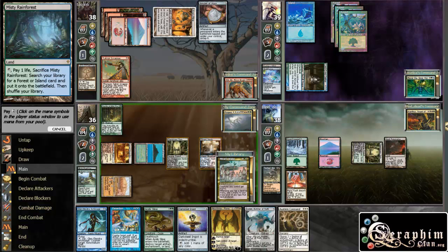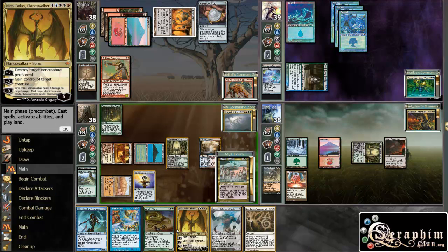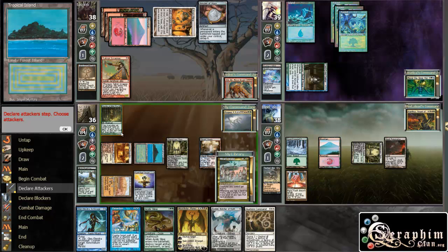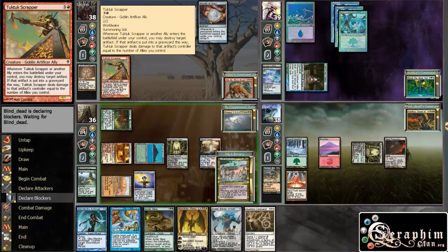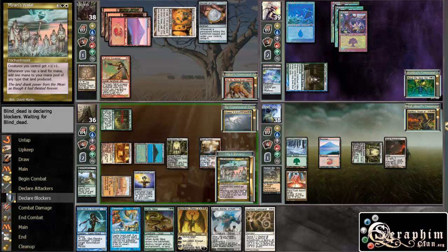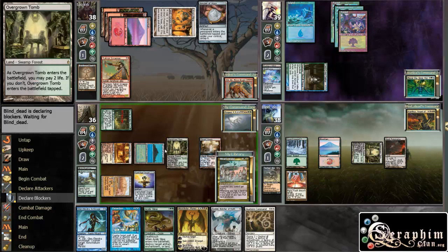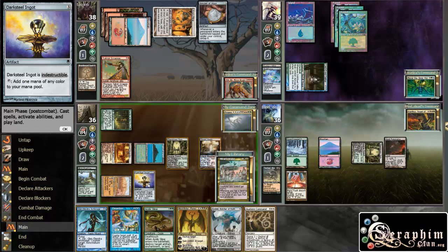Now I will actually just drop that, because not much I can do here. I'll just attack this guy with the Oracle — I guess that's fine. This only destroys artifacts, right? Yeah. I will draw Mirari's Wake next turn, and then hopefully — 3, 4, 5 — if I draw another land, I can do something else with it.